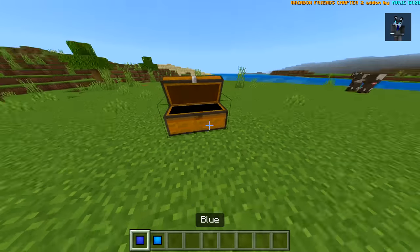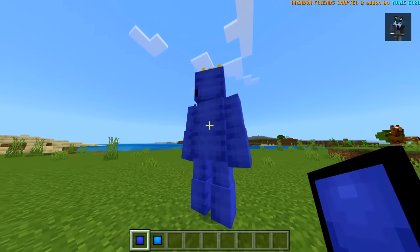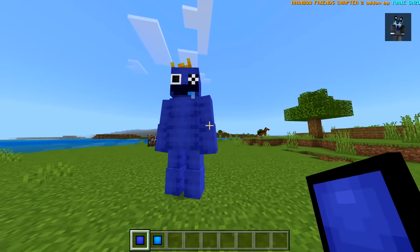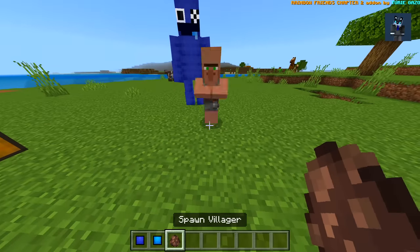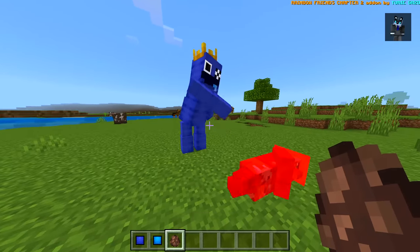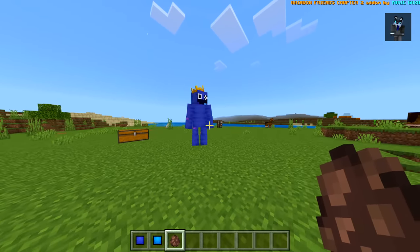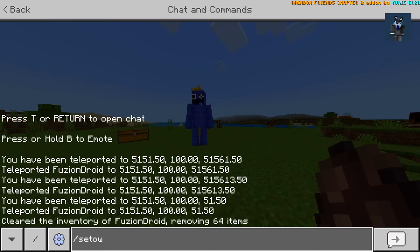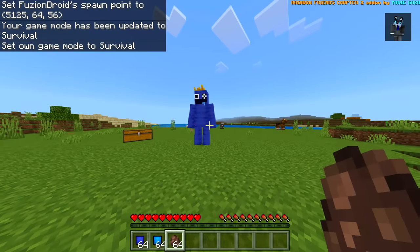Let's do blue first. Let's see if he looks a little bit different. The model is I think a little bit different. Let's go ahead and spawn in a villager. Let's see if he like grabs onto the villager. He does. He just one-hit whacks. Let's go into survival here.